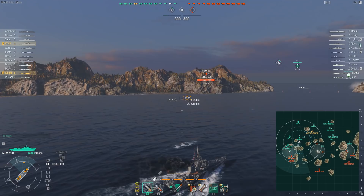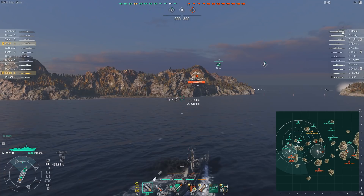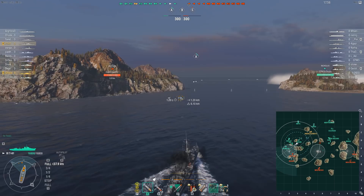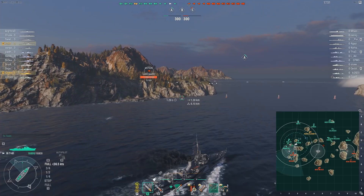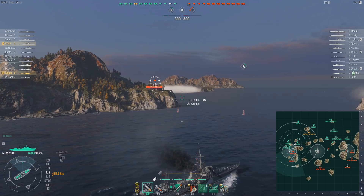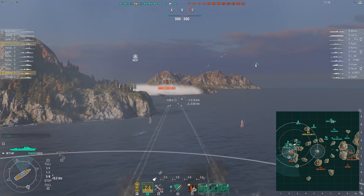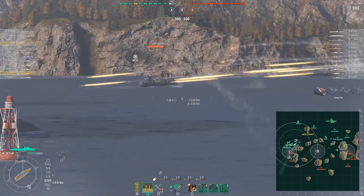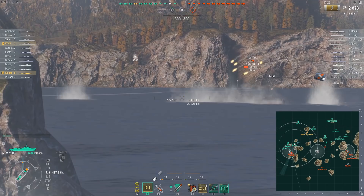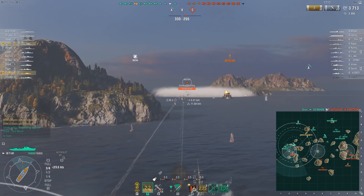I'm approaching from an area where they can't see me — the enemy team does not have aircraft near this cap at all, which means I'm likely to get the drop on the enemy ship. This Mutsuki doesn't seem sure if he's feeling brave; he's in a position where he's going to die. I pop my smoke and activate hydro — with hydro on, the Mutsuki can no longer get away or hide in smoke. He doesn't have any camo, so maybe he's new. A couple good hits and Mutsuki goes down.